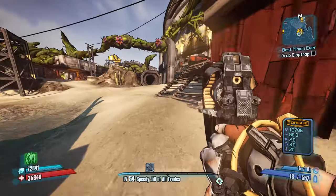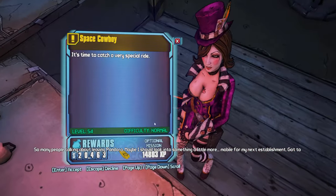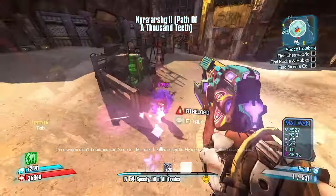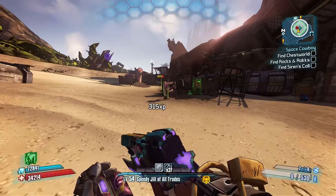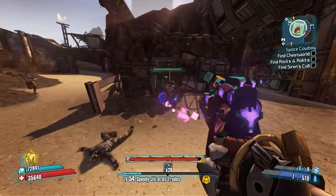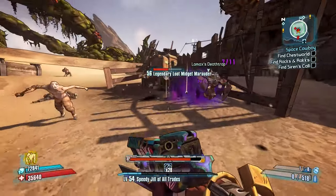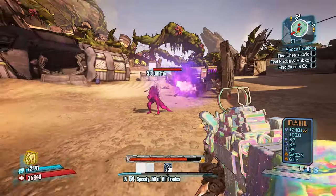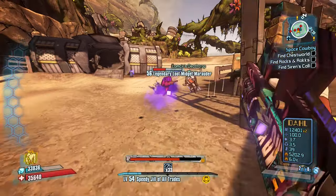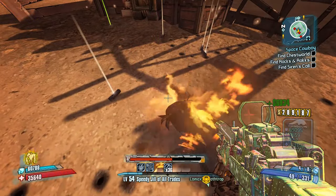Before we leave this DLC, there is one more quest we want to start. Talk to Moxxi in the Backburner to pick up the quest Space Cowboy. One of the magazines called Chest World is in an outhouse near the Dahl Abandoned fast travel station. When you open the outhouse, a Loot Midget is guaranteed to spawn as long as you do not grab the magazine. If you accidentally pick it up, either dashboard or Alt+F4 — you do not want to lose this farm. We're not doing anything with it right now, but keep it open for later. If you save your progress after picking it up, you'll either need a different, less efficient Loot Midget farm or have to reset your playthrough.